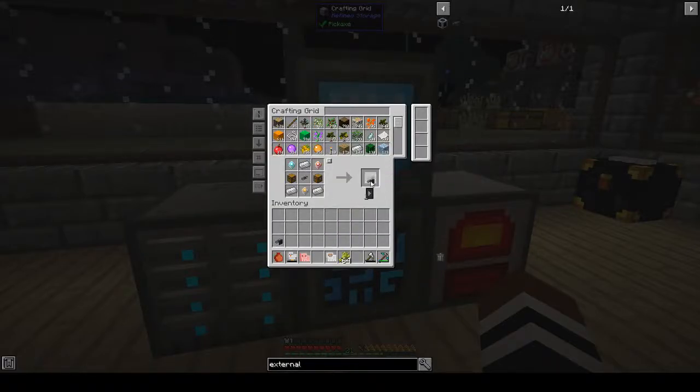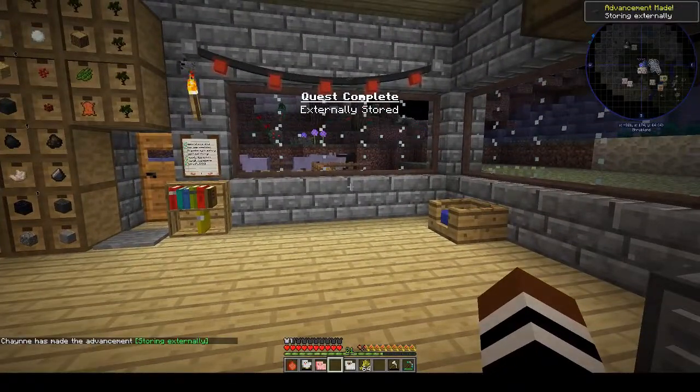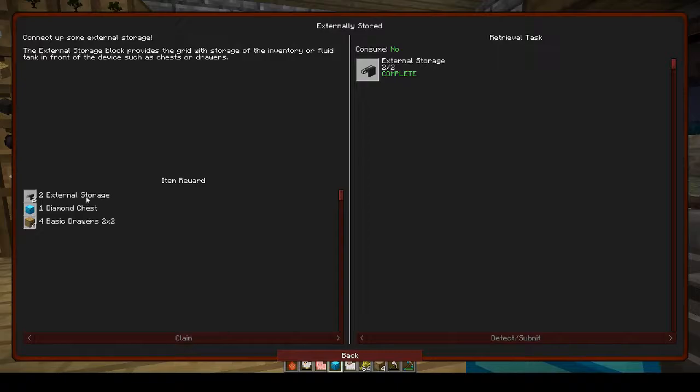We can make two — that's awesome. What does it do? It provides the grid with the storage or inventory or fluid tank in front of the device, such as chests or drawers. So what do we want to claim? Oh, we can claim all of them — two more external storage, a diamond chest and four basic drawers.